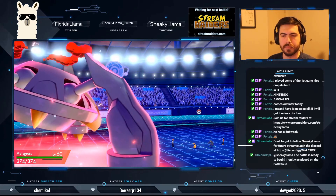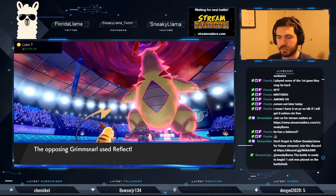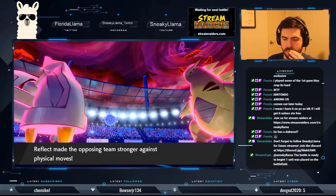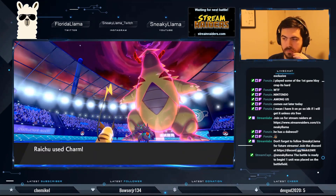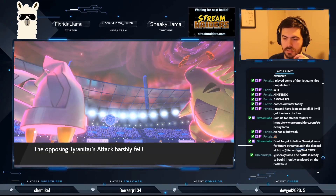I have an Assault Vest Metagross rather than Weakness Policy, which is a little different. Just keep Charming Tyranitar, lowering its attack as much as possible. It might have Weakness Policy, so that's going to be a bit of an issue.